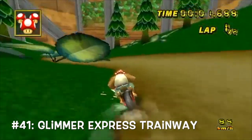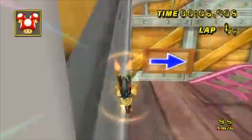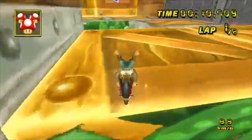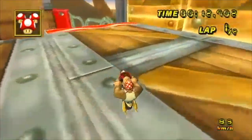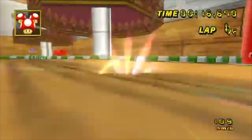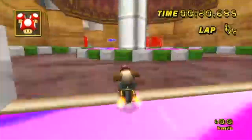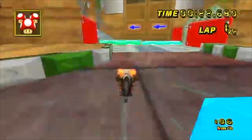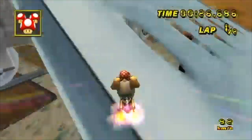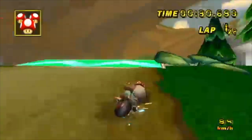At number 41, we have Glimmer Express Trainway. It's a lot like Rock Rock Mountain in terms of its atmosphere — it has a rocky terrain with some wood and grass to give it an earthy feel. It has a lot of turns that sort of send you falling, and it follows a pretty fun pattern of speed boost, turn, and fall. Now, it calls itself a trainway, but there aren't any trains — I'm suspicious. But in any case, it's a detailed two-lap track that's a lot of fun.